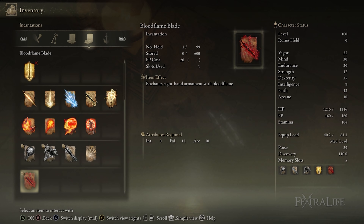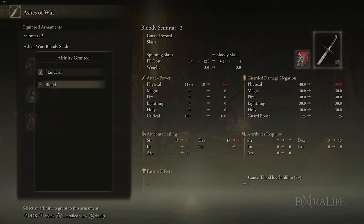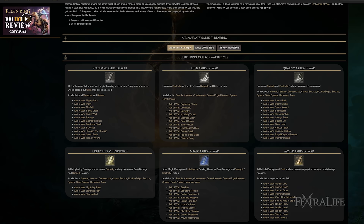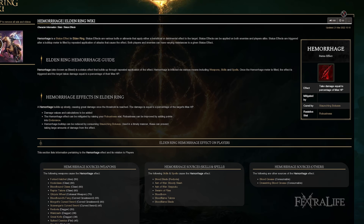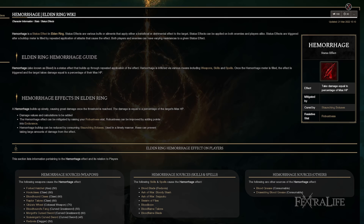Blood Flame Blade is simply less effective on weapons that don't have bleed on them, and if you make a weapon bleeding using an Ashes of War then you can't use the Ashes of War as we want to. Finding weapons that have bleed on them that can also use the Ashes of War we want is crucial for this build.